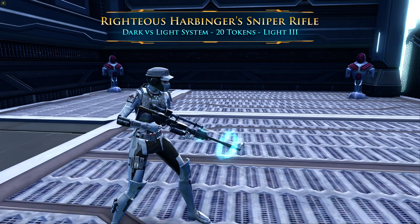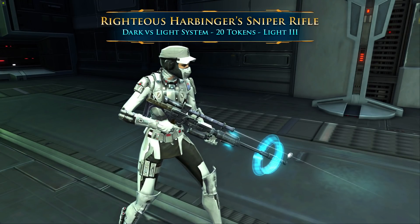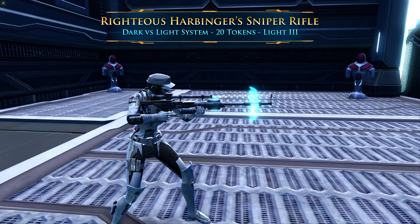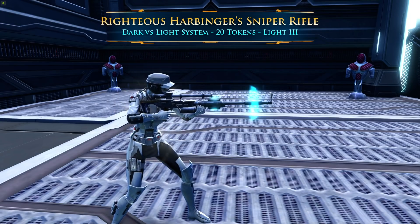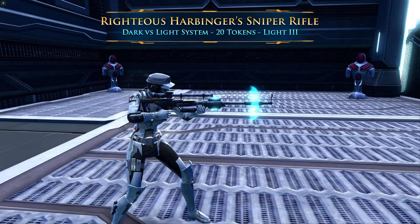The Light Side version, called the Righteous Harbinger Sniper Rifle, has a blue glowing animation built in. It requires 20 Light Side tokens, and the character equipping it will require Light 3. The way these tokens work: you can start earning them at level 75, and any time you rank up your Renown Rank. If your character's alignment matches the alignment of the side that is winning — which you can see on the galaxy map — you will receive a token. These tokens are bound per character, which makes things a little tricky.